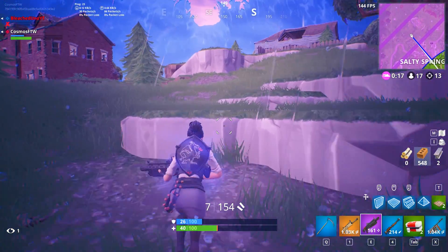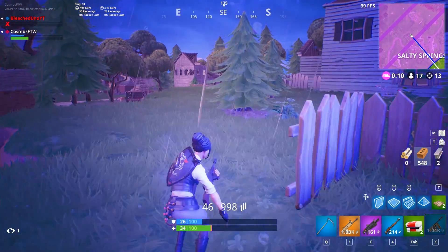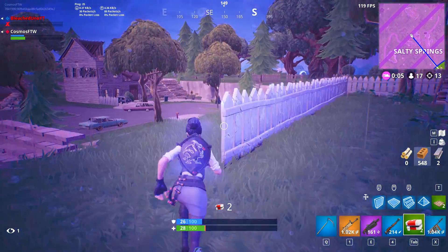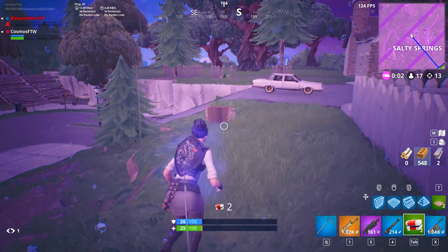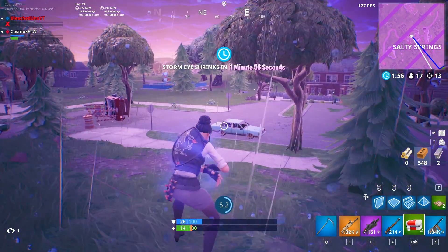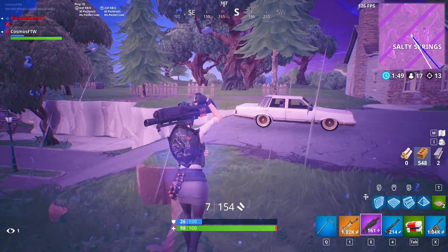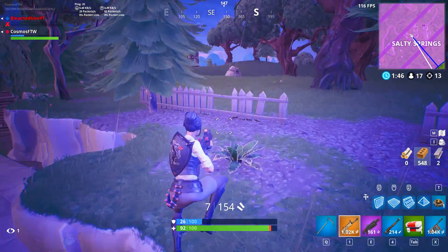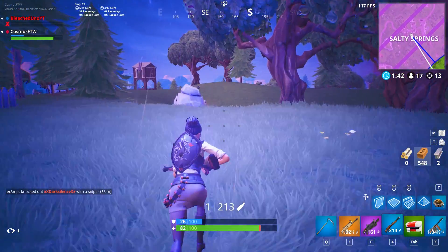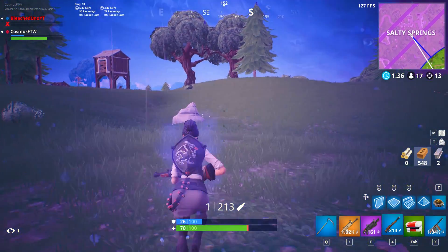The next one is the Visitor. The Visitor is such a trash skin, I'm not even going to lie. The only good thing about it is the back bling, which is why it ranks higher than last place. I think the back bling is actually pretty decent — the new Chomp Senior skin that came out today actually goes really well with the Visitor back bling. Our next spot is the Valor, which was the Season 4 Tier 70 skin. It's an okay looking skin — I just think the hair on it ruins it. But other than that it's a quite good looking skin and goes well with a couple of back blings.